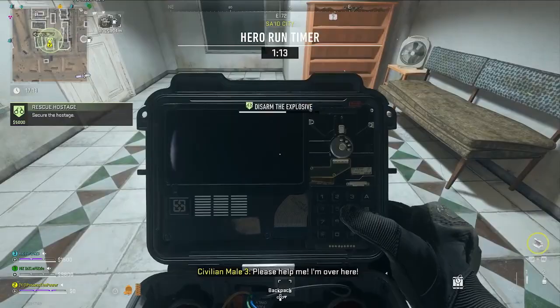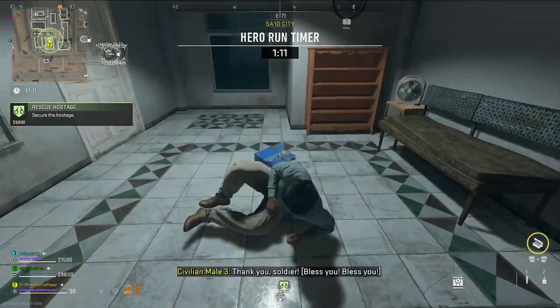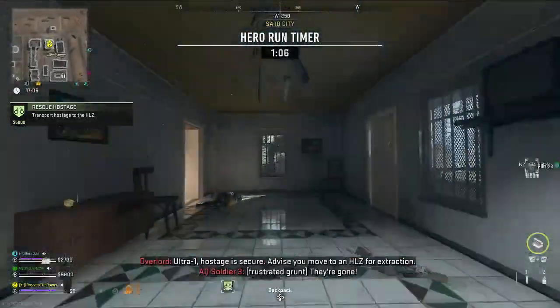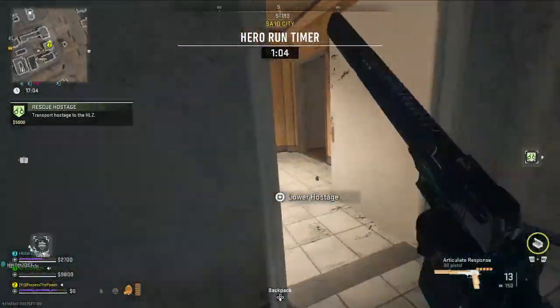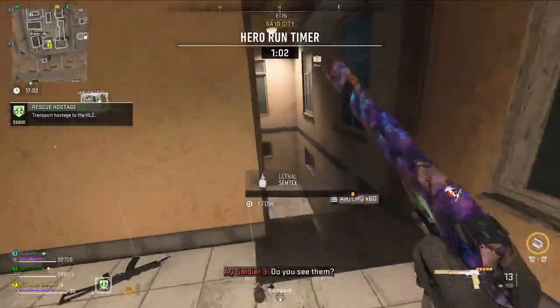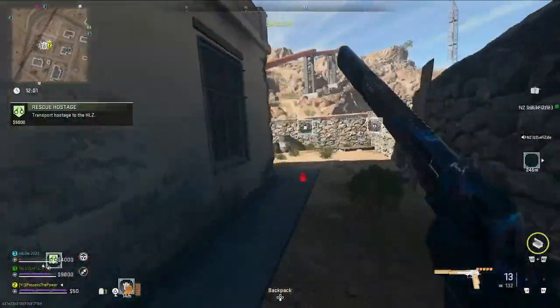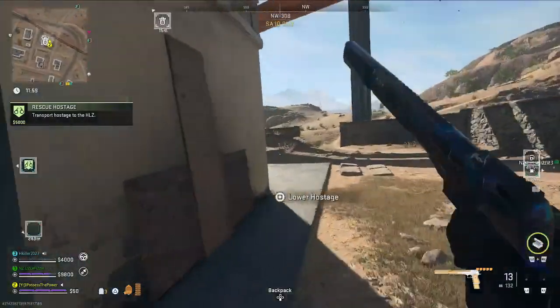The commander is either the bomb maker, the chemist, or the juggernaut. I highly recommend going for the juggernaut because when I tried to go for the chemist, the hostage just dies in the gas. I figured the bomb maker will be very difficult, and sometimes you don't actually get a hostage contract inside of Ashika Island.